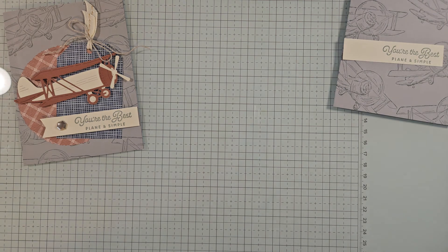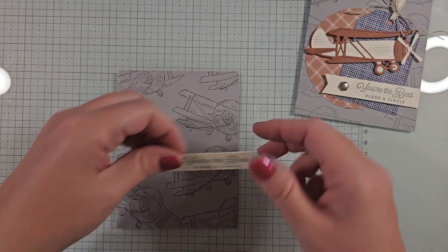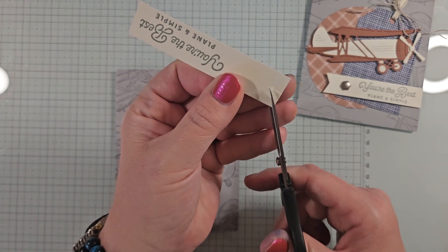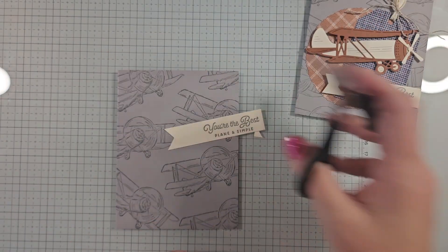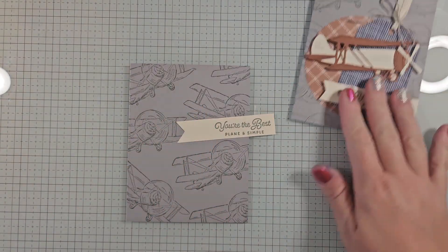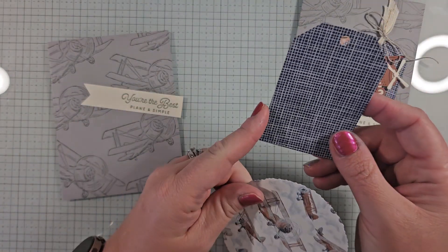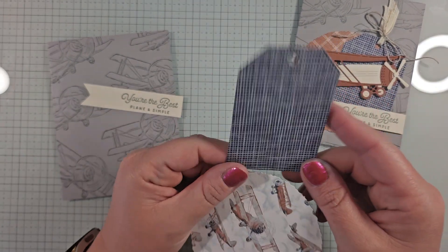Let's put the liquid glue away and bring back our card pieces. For the greeting piece, I'm trimming it into a banner shape — cutting up the center, then from one corner to the end and the other corner to the end. Now let's talk about our DSP pieces. I used a couple of pieces from the Take to the Sky DSP, and I die-cut a tag using a tag die.